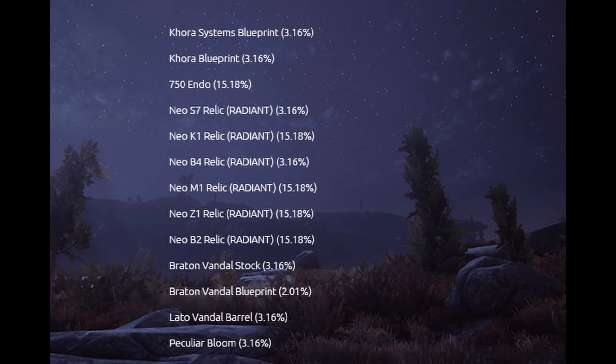Rotation C for Elite Sanctuary Onslaught has Khora Systems at 3.16%, Khora Blueprint at 3.16%, 750 Endo at 15.18%, and other items evenly divided to total 100%. The Elite Sanctuary Onslaught mode is generally better for other rewards like relics. There's also a mod called Peculiar Bloom — one of the new visual mods that affect how enemies look.